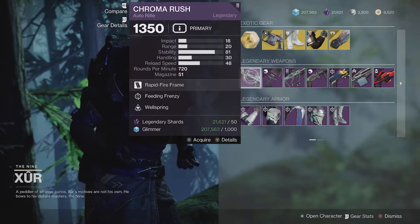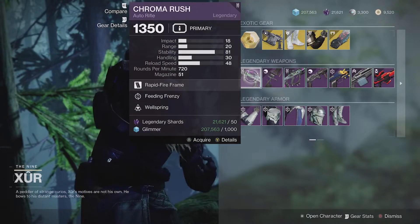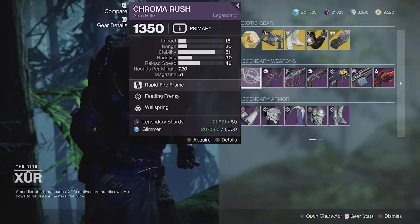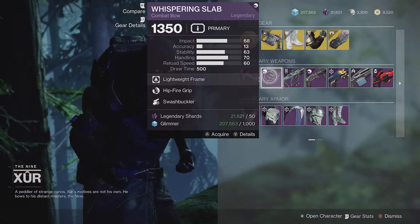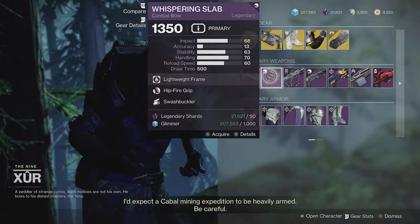First we've got Chroma Rush. This is a decent auto rifle. I don't really like the roll this week — Wellspring is one of my least favorite perks, so I would just say probably skip this one. Whispering Slab — I feel like he sells this every week. This is not the best roll we've seen, so I would skip this as well.